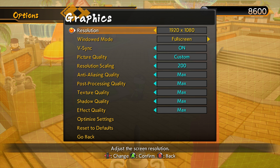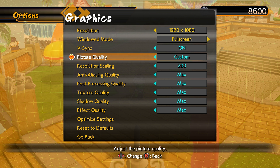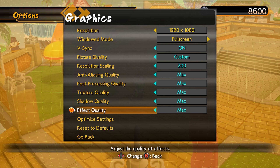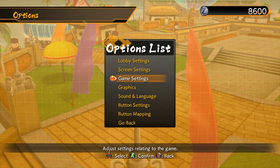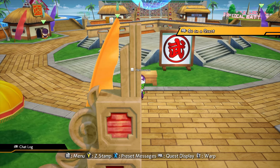Under graphics we have all of this. As you can see, it's pretty much not super advanced here. You've got resolution scaling, which is a nice option, AA, post-processing, textures, shadow, and effect. As always, the resolution scaling and the AA is going to have probably the biggest effect on frame rates, though I cannot tell since my graphics card pretty much brute-forced everything, so sorry, that's probably not very handy.